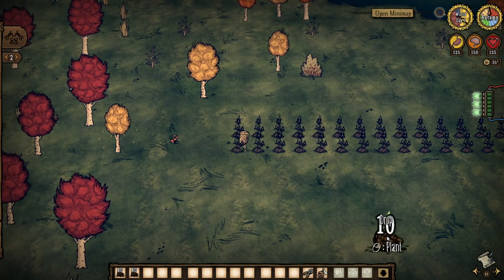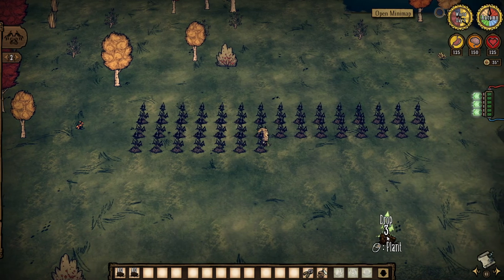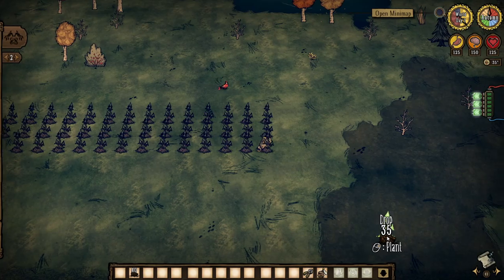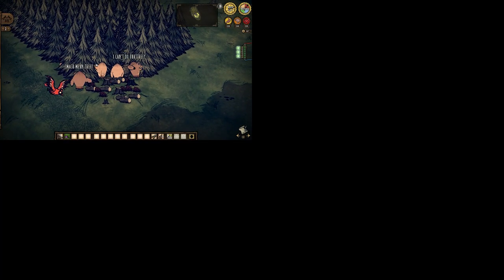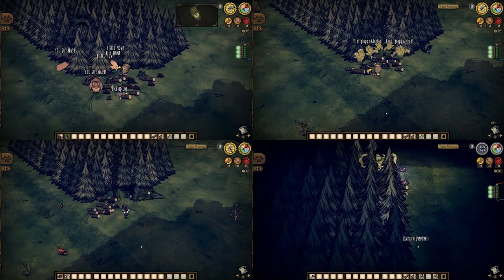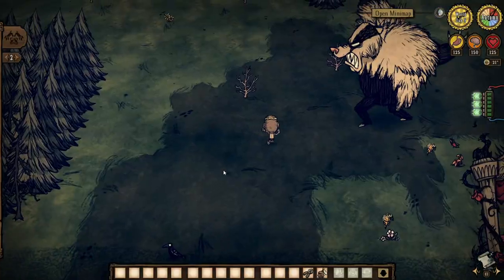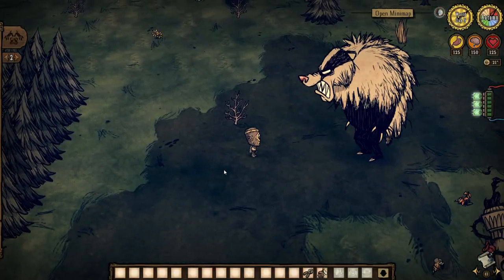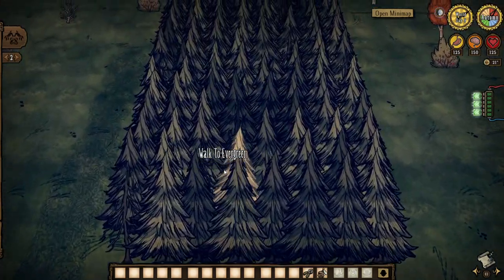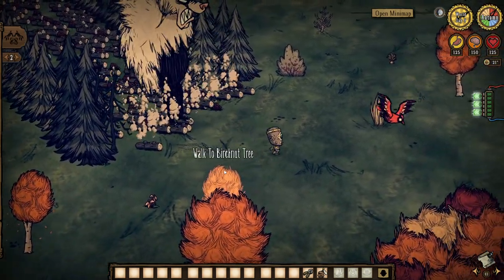And while grass and twigs are resources you will definitely need a lot of, I'm not sure there is anything you'll need more than logs. There are several different ways you can use creatures to chop down trees for you — you can use pigs, merms, Maxwell's shadow loggers, as well as the reanimated skeleton — but the best way to do this, in my opinion, has still got to be with Berger. It's all pretty simple: once you've got their attention, dodge three hits and then run as fast as you can through the trees. If you use birchnut trees, you'll never have to worry about Berger getting destroyed by tree guards either.